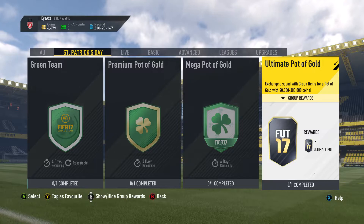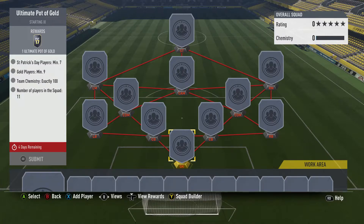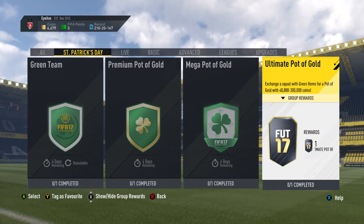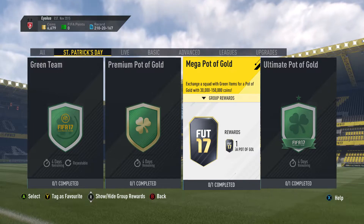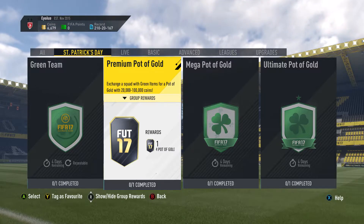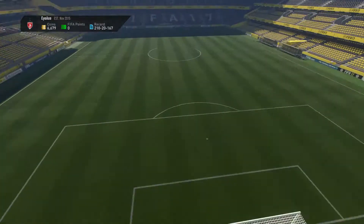The Ultimate Pot of Gold lets you exchange a team of seven St. Patrick's Day gold players, minimum 90 chemistry. I assume that could be non-rare players since it doesn't say rare. Seven is a lot though. For that one you get 40,000 to 300,000 coins. The likelihood of actually getting 300k is probably quite slim, just like packing a legend. This middle tier seems to have better odds because there's only 80k difference, so a better chance of getting a really good reward.